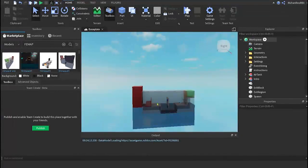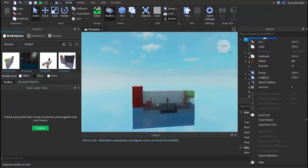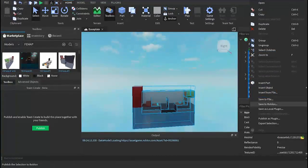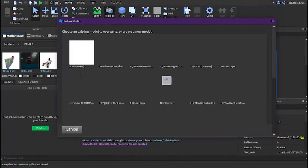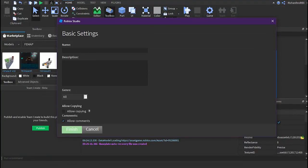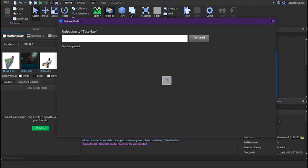First, you select everything in the map that is related to the map. Right-click it and click 'Publish to Roblox'. Then you want to create a new one and give it a name. Make sure you click 'Allow Copying' so that way it can be whitelisted.